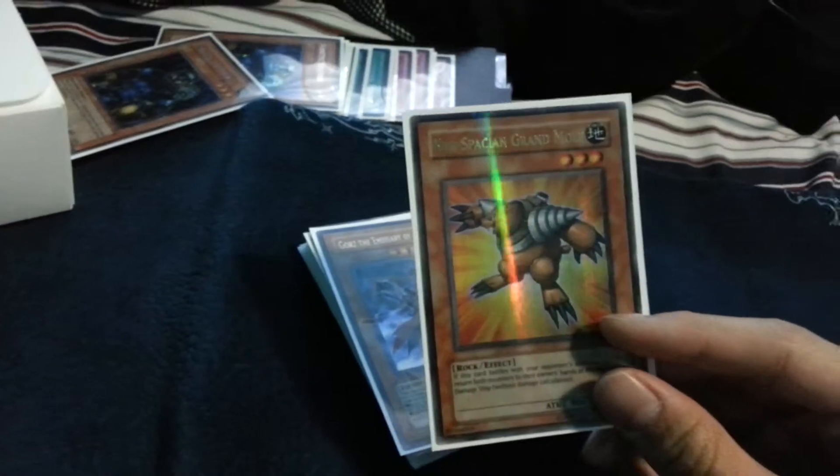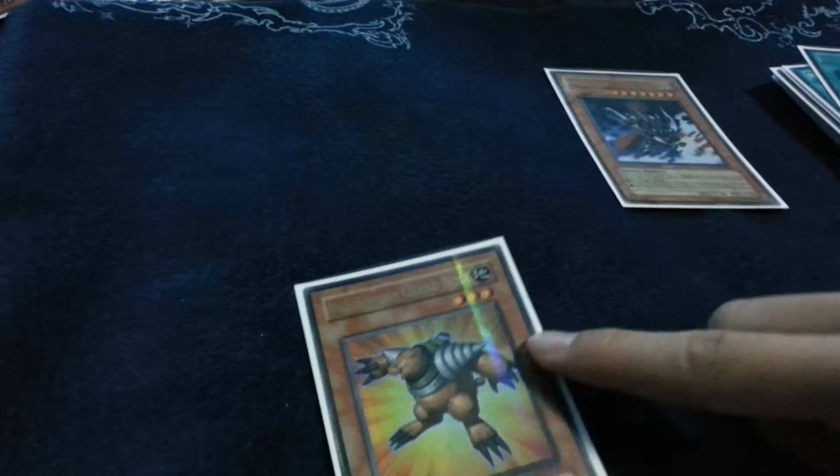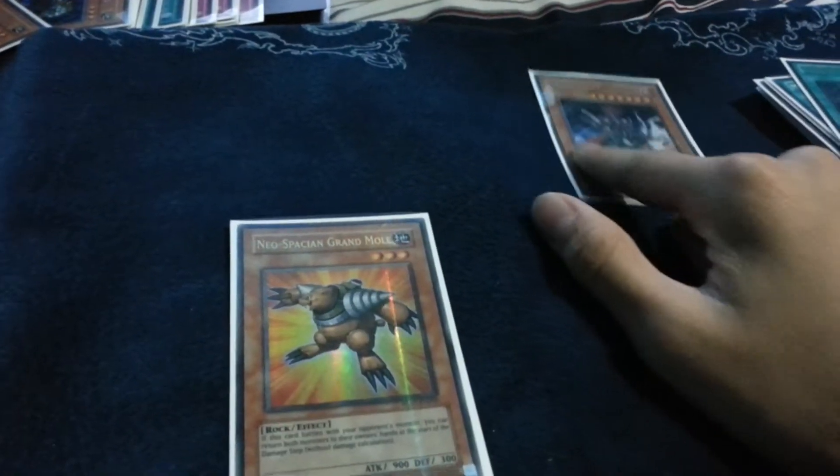One Grapha. Grapha helps win games — like, if you have Gorz and they keep setting a monster because they're playing an anti-meta deck, you just keep on bouncing the monster and attacking directly, attacking the monster, attacking directly, until you win the game. Really broken card in my opinion.